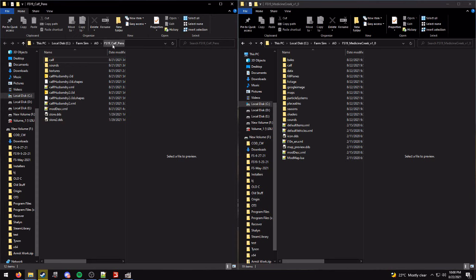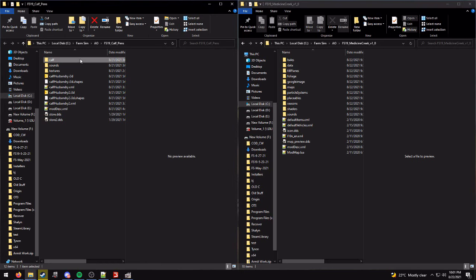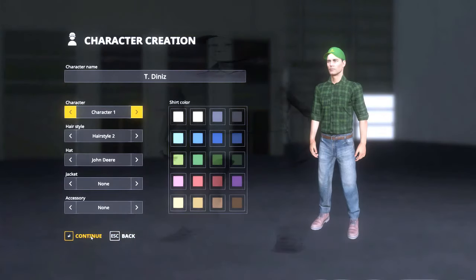The solution is actually really simple. What you're gonna do is find your calf pens file, then find the map you want to add calves to — I've got Medicine Creek here. Open up your calf pens folder, copy the folder called 'calf' into your map folder, and that's all you do.